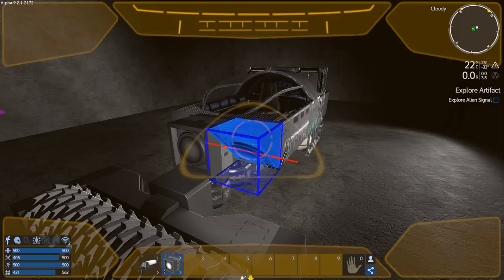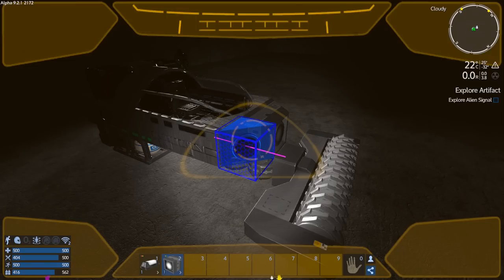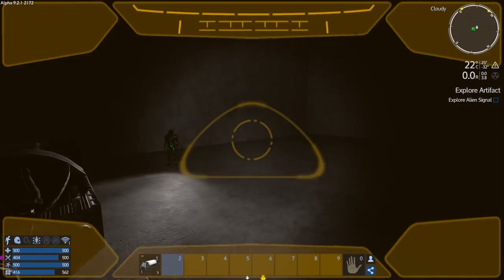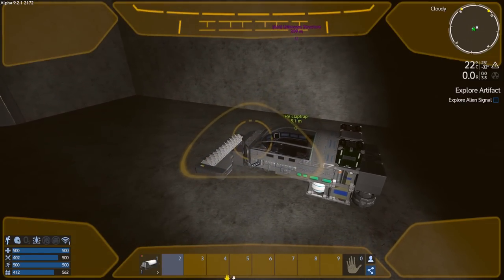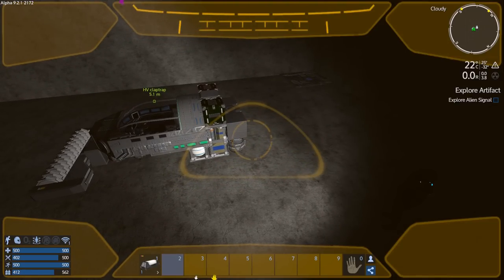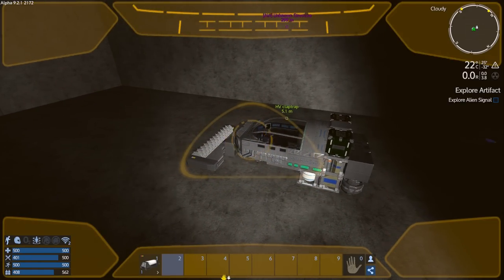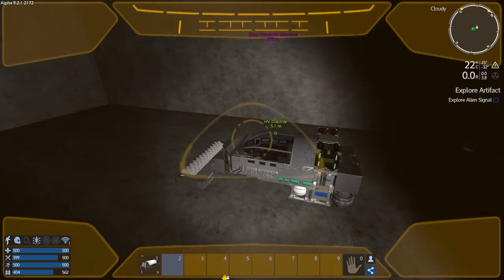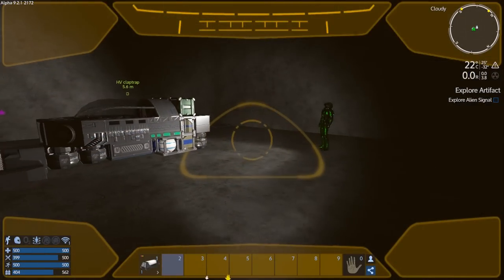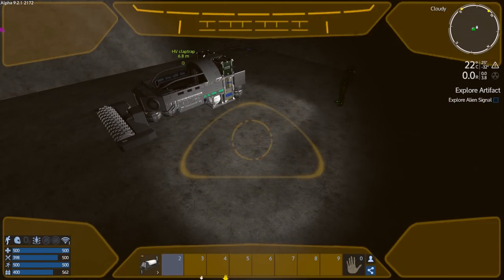I took the HV around and mined as much as I could each time. Between the two cargo boxes, the ammo box, the wood box, and my inventory, I could hold close to 500 ore per trip. So I filled up on ore, came back, dumped it, went back, mined a different node, filled up again, came back, dumped it. I turned out all the ingots, and now we have a whole bunch of mats at our disposal.